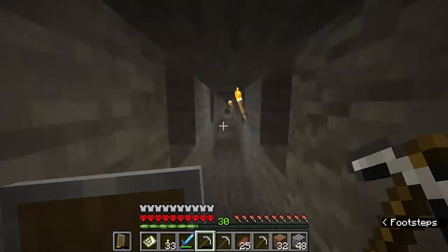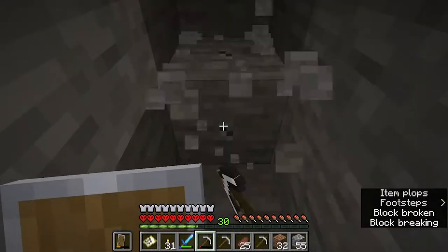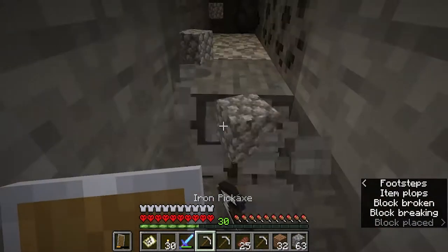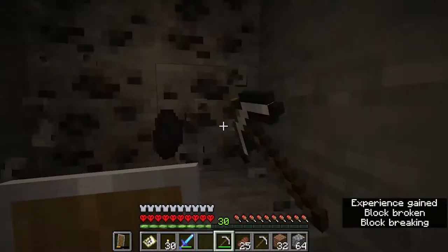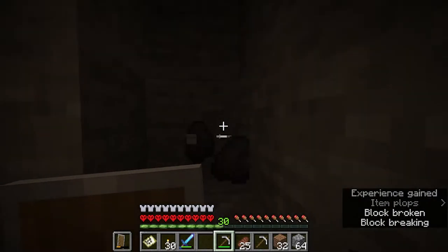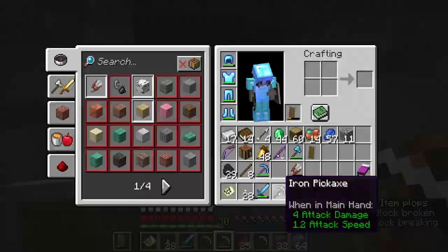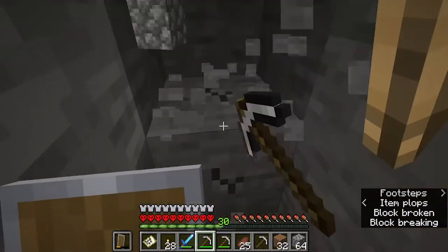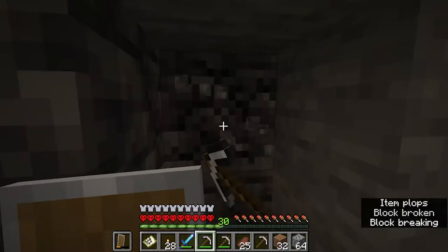I do end up going strip mining again — you can kind of see just the mess of a maze. I do end up finding a little bit more diamond. Out of all the villagers I fully upgraded, as far as weaponsmiths and toolsmiths go, the only thing I kept was — I believe I don't know if I kept one of the shovels and I think I unenchanted it. But I do keep a diamond hoe that I end up getting later. I'm mining and getting into diamonds.